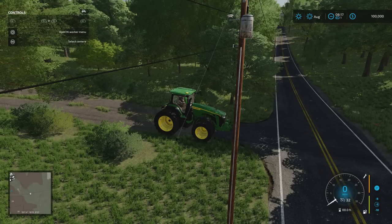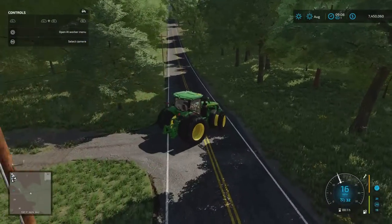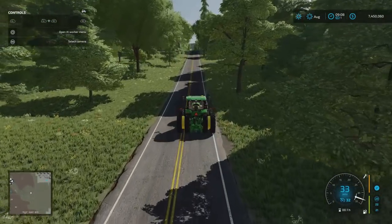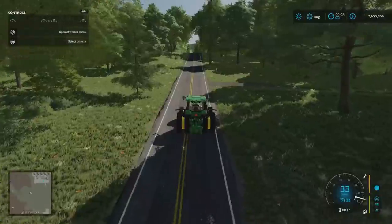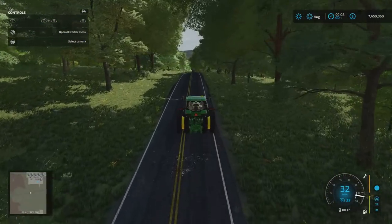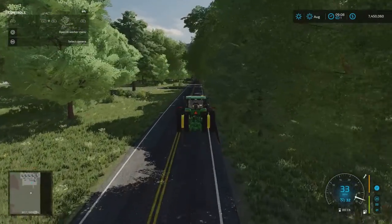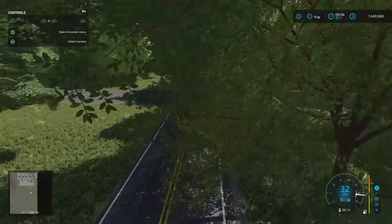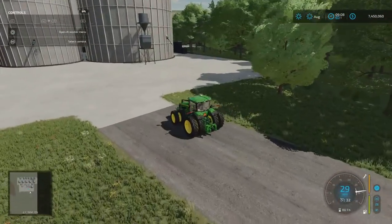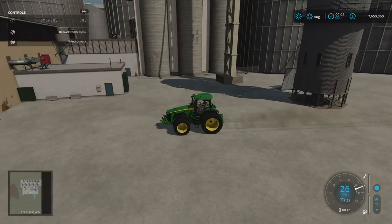Feed and Grain South is out to the east — it's a massive facility. This is part of the verges, the exterior of the map, which costs zero to buy. There's plenty of space around it for adding more placeables and production chains — you might want to put other sell points in as there are plenty available in the mod tub. That's Feed and Grain South sell point.